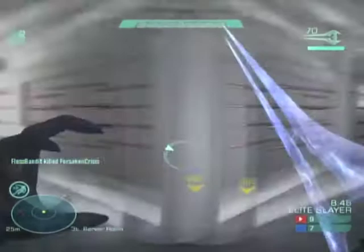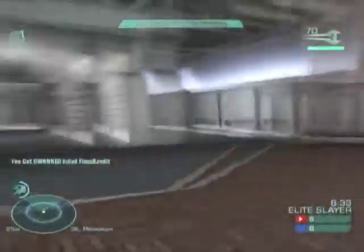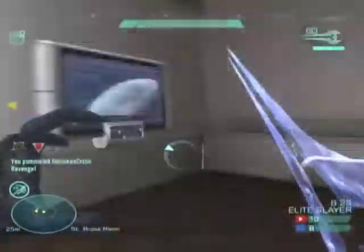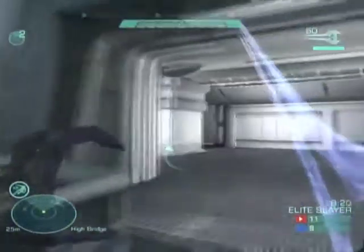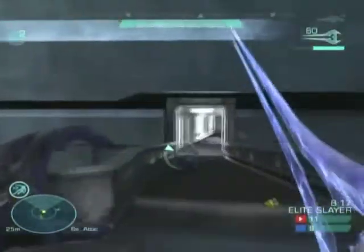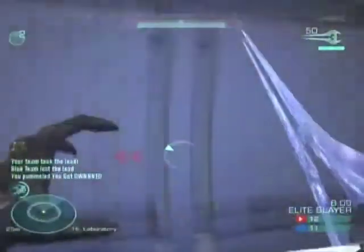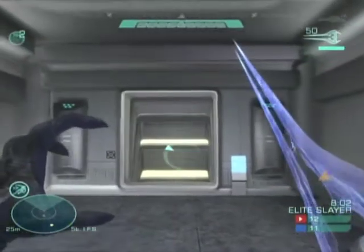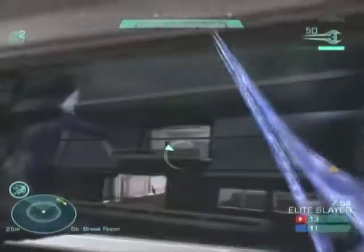Right now I'm playing Elite Team Slayer. Pretty much what it is, is it's regular team slayer except you're an elite. In Halo Reach you have custom classes, and you have the same weapon loadout for each class but a different perk. If you look in the bottom left-hand corner, right above the motion sensor, there's a picture of the elite jumping to the side with arrows — that's the elite's perk. Elites have the same perks but different weapons.